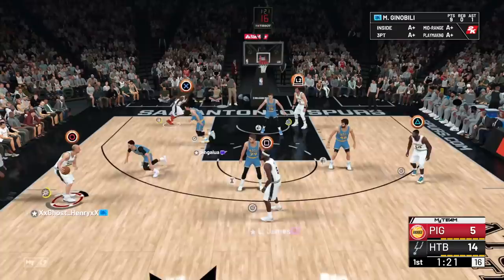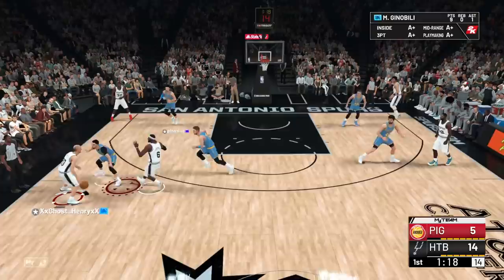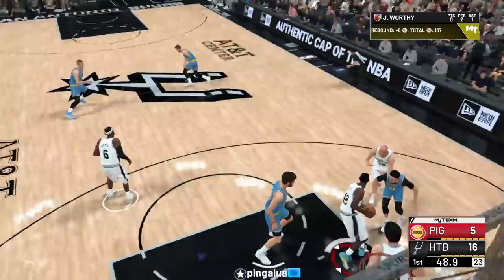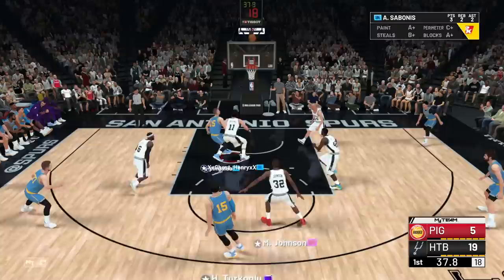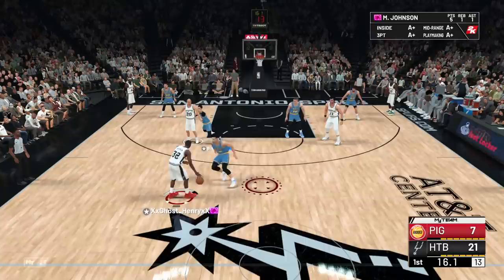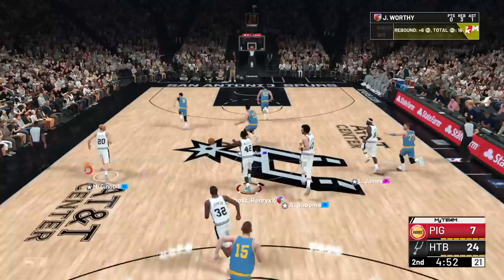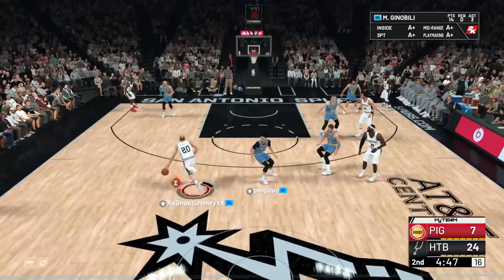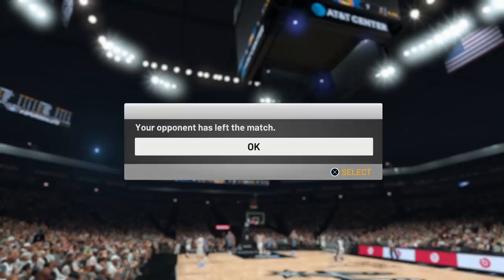On the defensive end we're killing it. Alley-oop to Magic Johnson running through. Pick and roll with LeBron and Ginobili - rolling, nice dunk. Ginobili as the playmaker, straight to Magic - catch and shoot, green! I just realized this guy's actually down 14 points. Ginobili all the way to the rim, zero step - still finishing the layup. Hit the screen, catch and shoot - not a green but it's a bucket. His takeover is Playmaking Shot Creator, shooting off the dribble, and this guy goes ahead and rage quits. Your opponent has left the match.